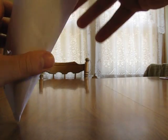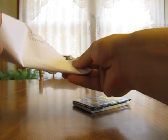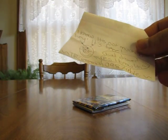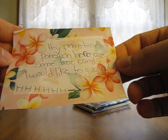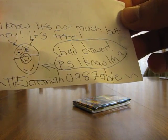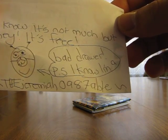Could be a note on the side too showing the username. And if I can get it out — it's real stuck in here. So it says: 'Hey PrimetimePokémon, here's some free cards I'd like to give you. I know it's not much, but hey, it's free. P.S., I know how bad you are.' And then it says TheJeremiah0987Able.